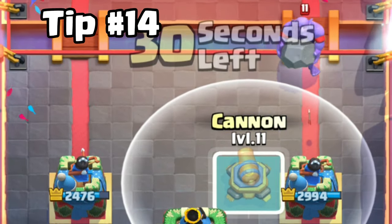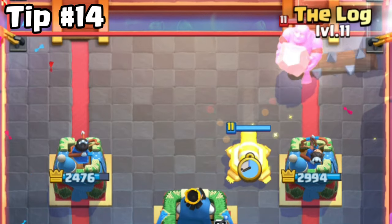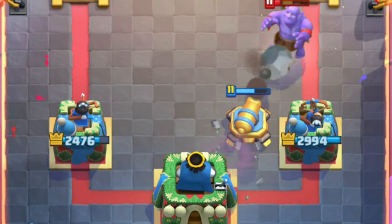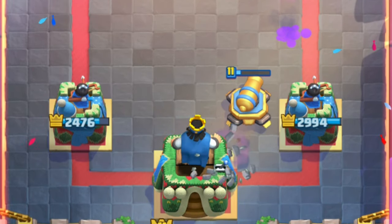Tip number 14. You can activate your King Tower against Bowler by placing your cannon and log like this. Just keep in mind that you won't have cannon ready for their win condition.